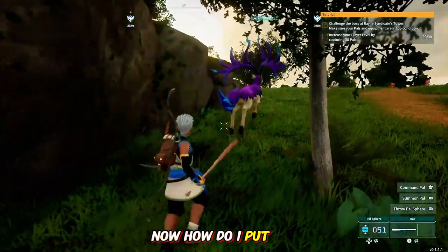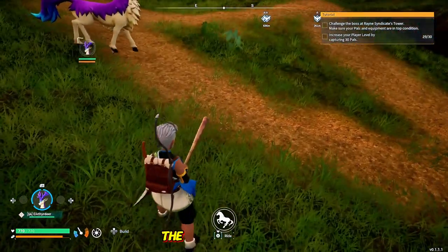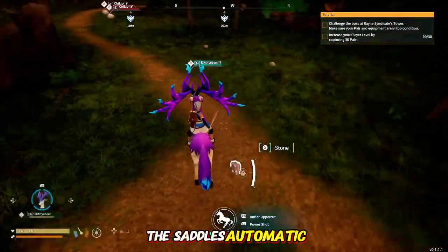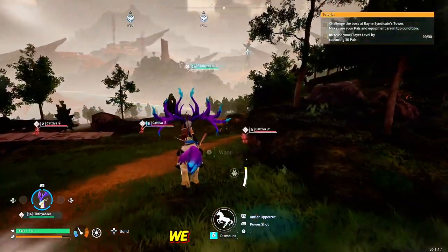Now, how do I put... What's this at the bottom of the screen? It says 'Hold X to ride.' The saddle's automatic — it's not even visibly on there, we don't even have to actually see the saddle. We just got to make it. We can ride!